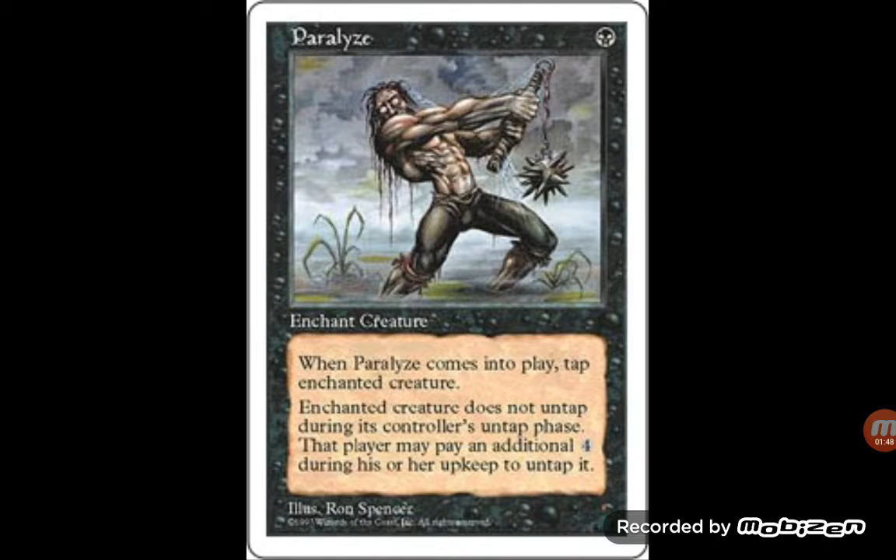Paralyze — a one mana removal. It's a weird, interesting one. I could see it more fitting into Modern in a different way, or maybe even going through Standard. It's a pretty powerful one mana enchantment. It comes into play, you tap the enchanted creature, and then it doesn't untap unless they decide to pay an additional four to untap it at the beginning of their upkeep. It'd be a cool little one mana removal spell for black, and if there are any black enchantment decks that can spawn from this, it'd be good to support those decks.